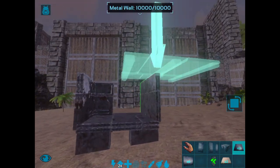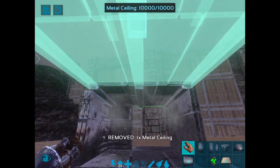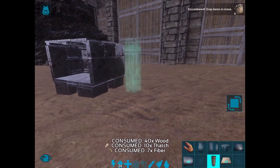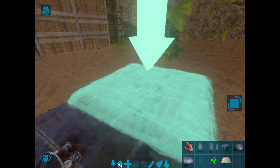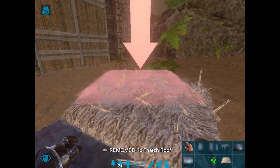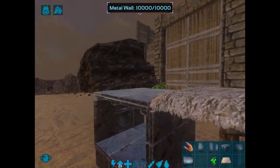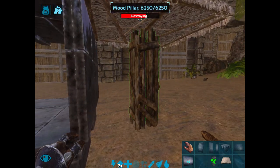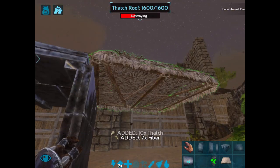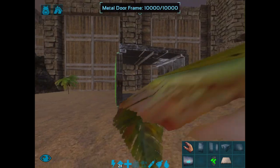For ceilings: place your first ceiling, then get a pillar and place it right next to it. Make sure the thatch ceiling is at the higher point, then you can place another ceiling. You might think the ceiling on top is going to break if the foundation and thatch ceiling get destroyed, but it won't — it stays right there. That is how you double up your base.